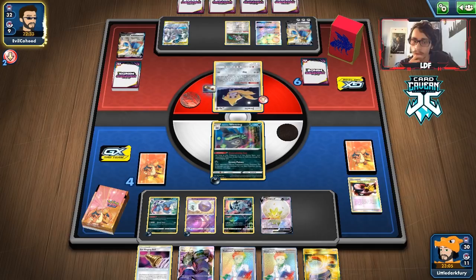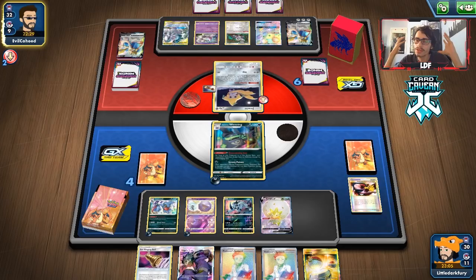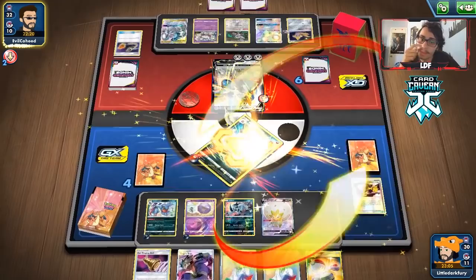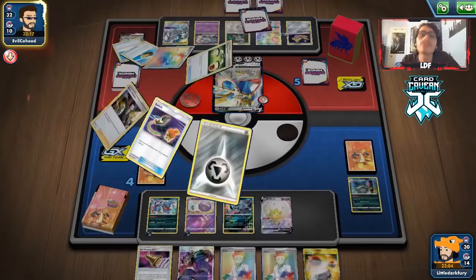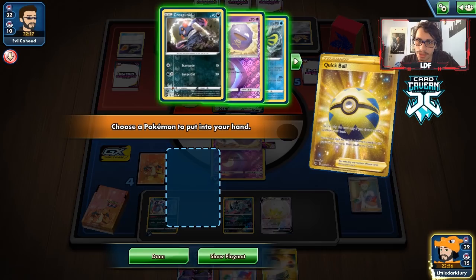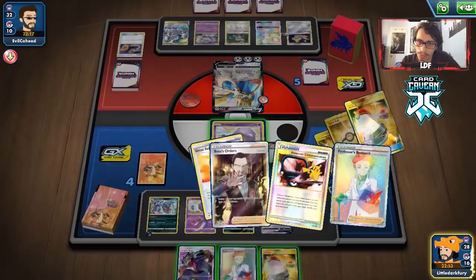They bring in Jirachi — I don't know why, because they can't use its ability or retreat it. They put Mewtwo down, which they also can't use. My opponent doesn't seem to realize what Wheezing does. It feels good — I said I have no sympathy for ADP/Zacian. They'll knock me out eventually, but Absol locks them so I'm fine with the trade.